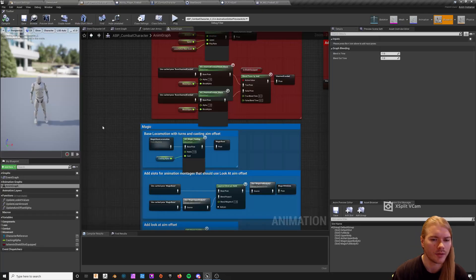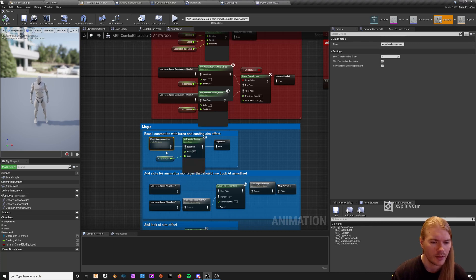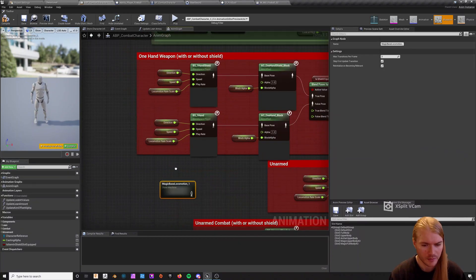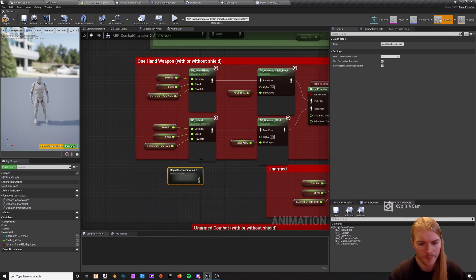After you do that, go to your Animation Blueprint. The first thing we're going to do is copy the state machine of the Magic Base Locomotion — this should kind of be done by default anyway, but it's not, and it should be. We're going to call this the Spell Sword State Machine.